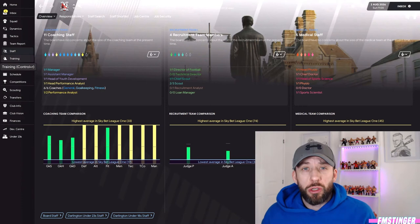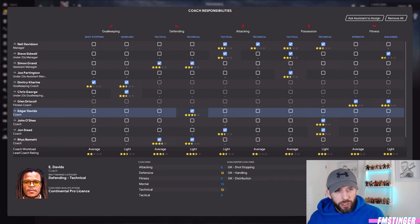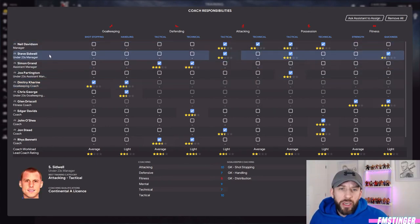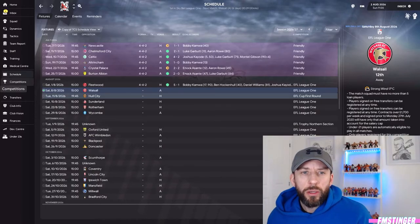We've been promoted, so changes were made — I requested extra coaching staff and got them. When I first got to this club back on episode one, it was just me, an assistant manager, and a physio. Now we've got some decent coaches in there. Look at the picture — Edgar David is in, we've got John O'Shea, Dimitri Carrie from Chelsea as our keeper coach, Steve Sidwell as under-23s manager, John Stead as a very good all-round coach, and the latest addition was Reese Bennett — a brilliant defensive coach.